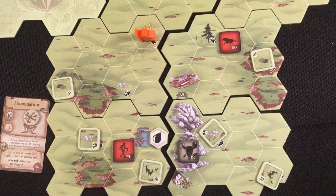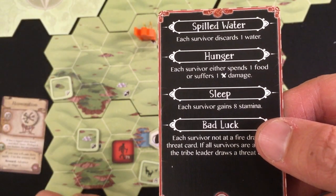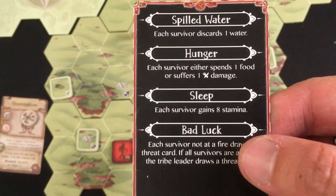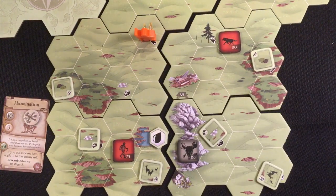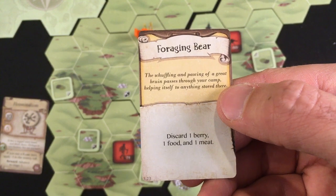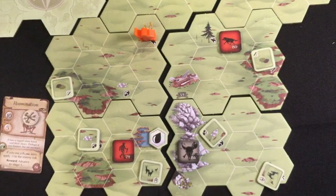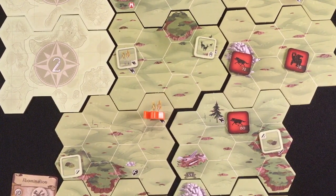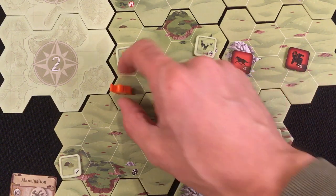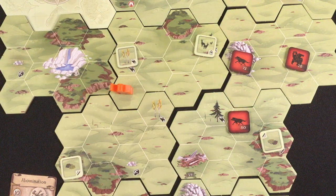Zero stamina left. Night card: 'Spilled Water' — lose the water, leaving two. I eat food and I have two berries and two water. I gain eight stamina. I have to draw a threat card — I can't take any damage so this could kill me outright. 'Foraging Bear' — he steals one of my berries. I still have one berry left, but it might poison me when I eat it. Eight stamina left; I'm going to go exploring and see if I can find something to help me kill this guy.